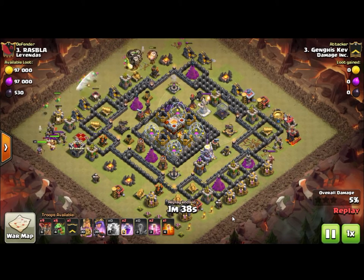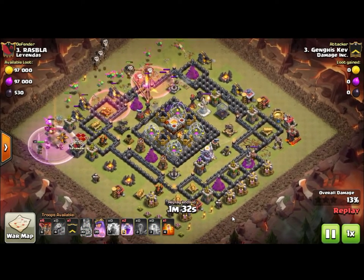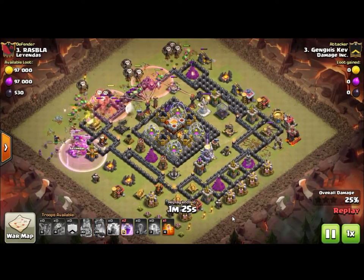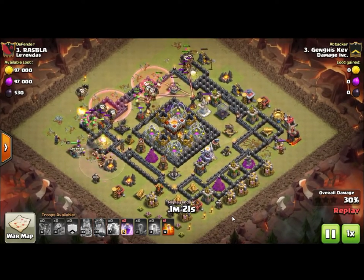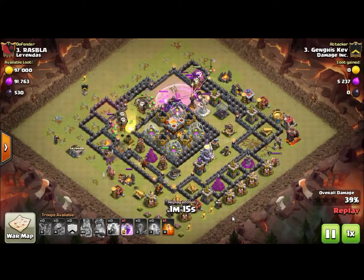Anyway, it's a Baby Dragaloon from Genghis Kev, one of our newer guys — he's been in the clan for about a month, awesome player. I added his second attack from this war into this video too. Both attacks got three stars — a six-pack — on a Town Hall 11, not a super high-upgrade TH11, but still TH11 with Eagle Artillery.